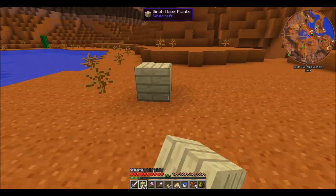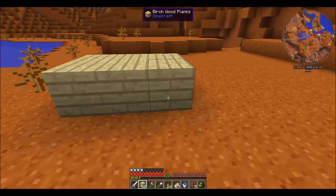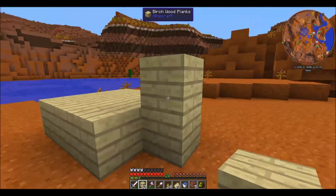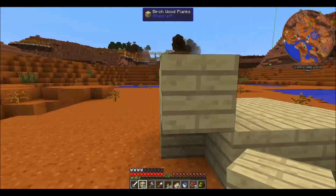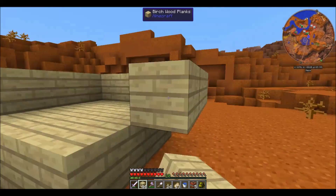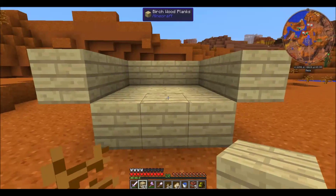What I've learned about TNT cannons is that they are destructive — obviously, because they use TNT. Also, TNT does not blow things up — I mean, like, destroy blocks — if it's sitting in water.